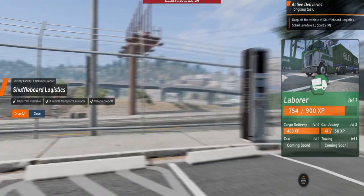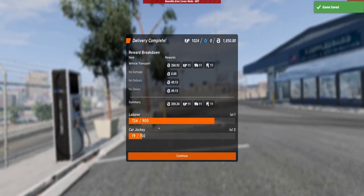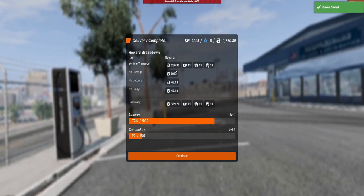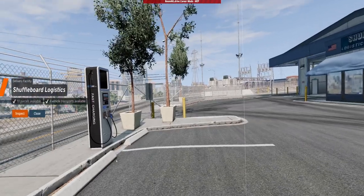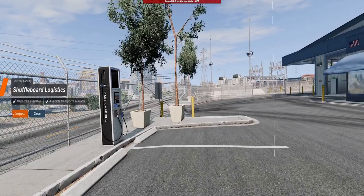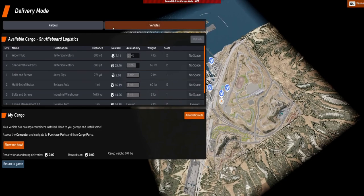When you pick up goods and deliver them, most of the time at your destination there will be other packages to load up and deliver. This makes for a very fluent grinding session. The same goes for the delivery of vehicles — you can just grab another vehicle at the destination or catch a cab to a garage that has a few deliveries to be done.